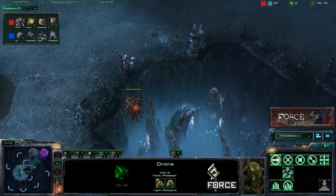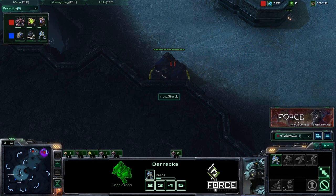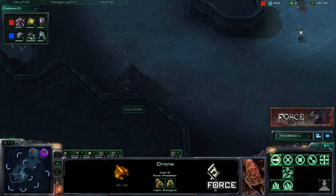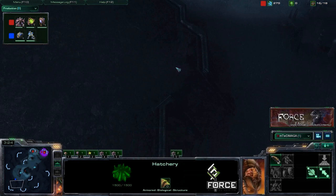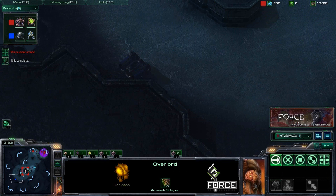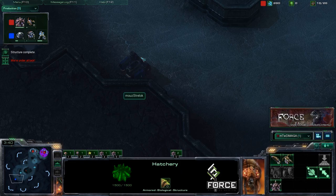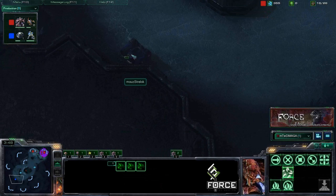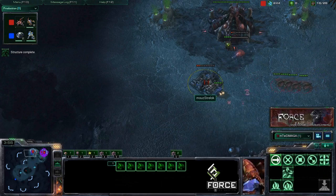Here we see the scout from our Terran opponent — nothing too unorthodox. But what is this? We see a barracks positioned outside of our opponent's base. This tells you for certain you're going to see early pressure; that is the only reason to place it out there. The Terran player placed it close enough to his base to still save it if zerglings attacked, but in a proxy-style position so marines don't have to run around the ramp. Seeing that kind of proxy placement outside his base means you know aggression is coming.